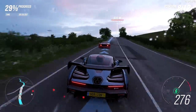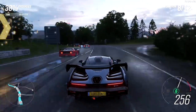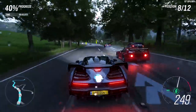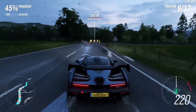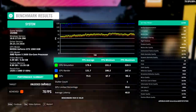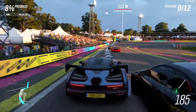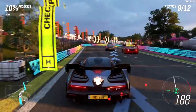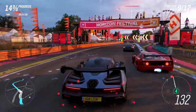Next up — Forza Horizon 4. The game has to be one of the best looking games to come out in 2018. Stunning, beautiful visuals, and you need a card to keep up with it. That's where the 1060 comes in, and it does just that. We were able to get ultra settings, 1080p gaming at 79.5 frames per second. Even if you don't like the thrill of absolute speed, it's worth just driving around and appreciating the fine details of this game. 10 out of 10 would recommend.